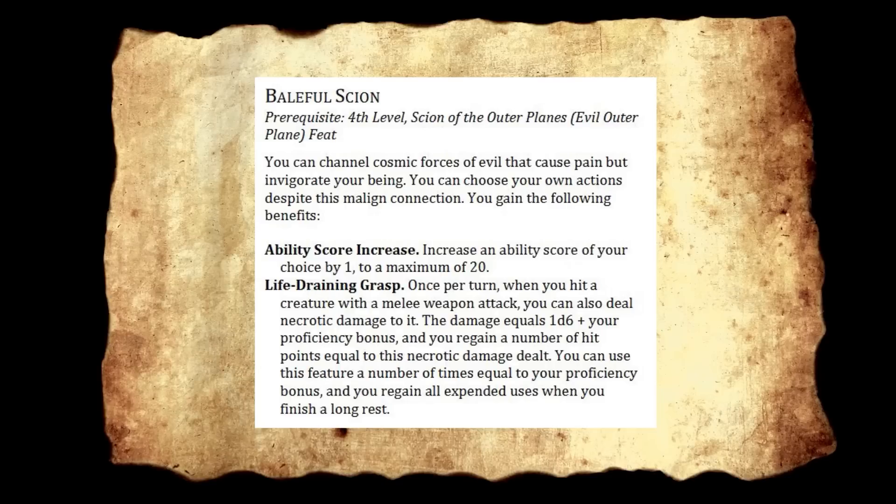Baffle Scion requires fourth level and Scion of the Outer Plains, specifically denoting an evil outer plane. You can channel cosmic forces of evil that cause pain but invigorate your being. It's a half feat — choose any ability score. You also get Life-Draining Grasp: once per turn, when you hit a creature with a melee weapon attack, you deal necrotic damage equal to a d6 plus your proficiency bonus and gain hit points equal to the necrotic damage dealt. You can use this a number of times equal to your proficiency bonus, regaining uses on a long rest. For any melee character, this is a good get — you're draining life on top of your normal damage and healing yourself.